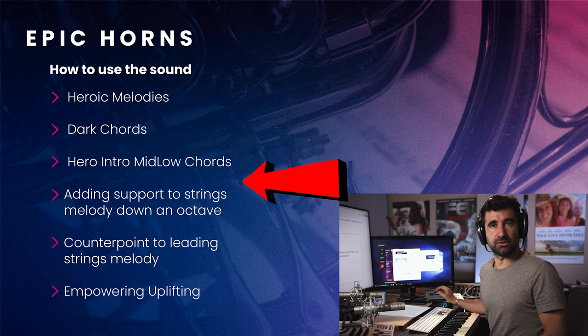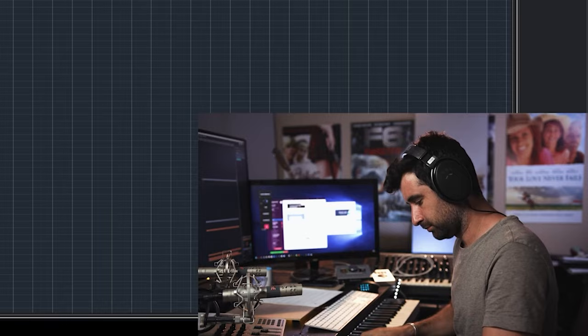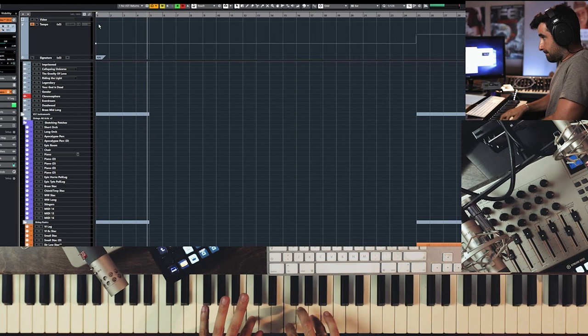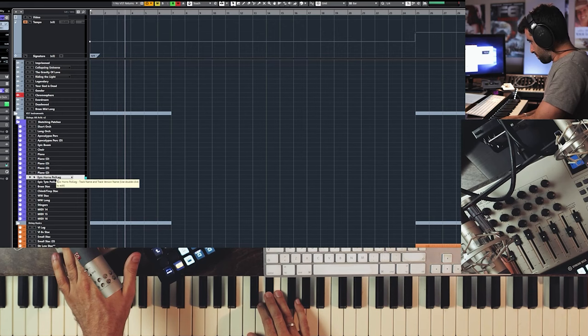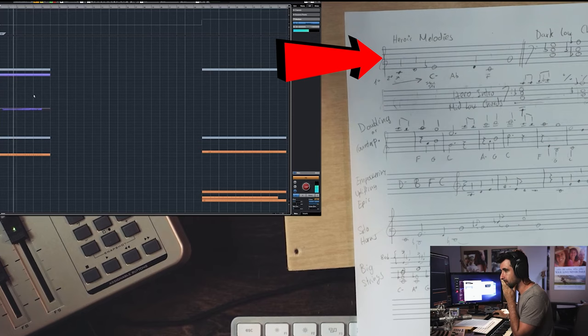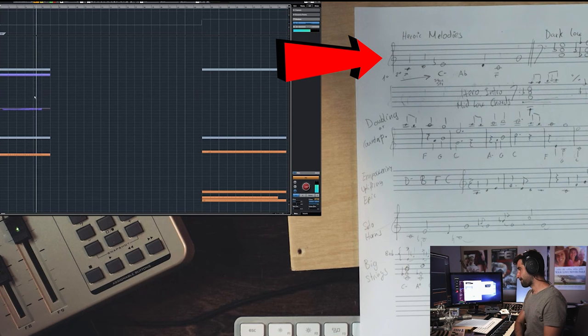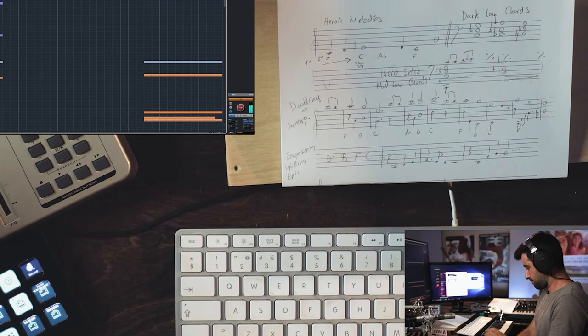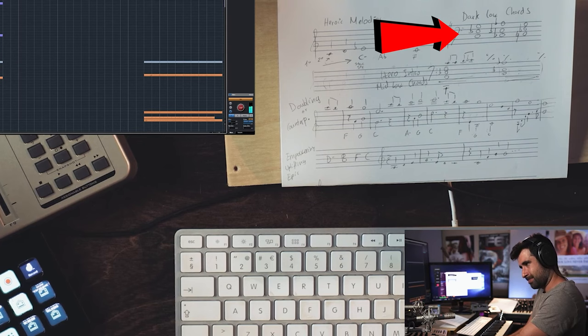Now, what can we do with this? I'm going to cover six cinematic types of sound for horns. So heroic melodies — like this type of thing. So basically what we've got here. This type of heroic melody, and more things you can do: chords — low, dark type of chords.